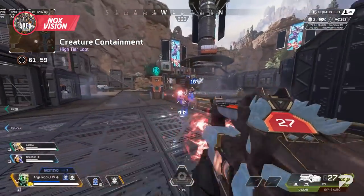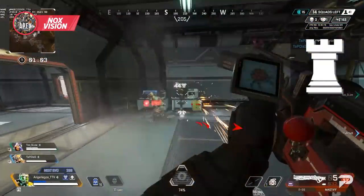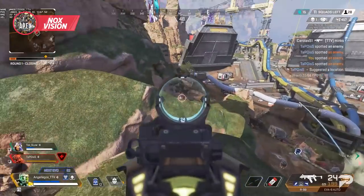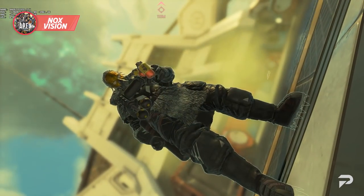One thing to be aware of is that your Nox Vision doesn't work against other Caustics, so always make sure to focus them first in team fights. On top of that amazing threat vision, he also gets the big guy buff - Fortified - meaning he takes 15% less damage from everything, which helps counter his large hitbox. This doesn't mean you should go strafing in an open field, but it does make those rotations less punishing.